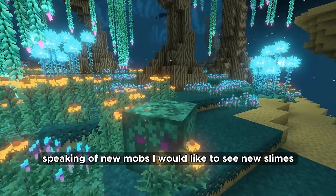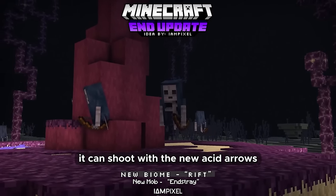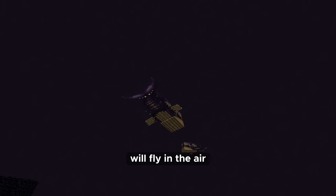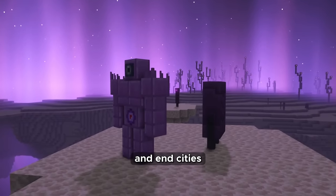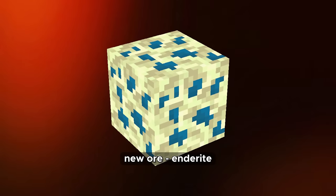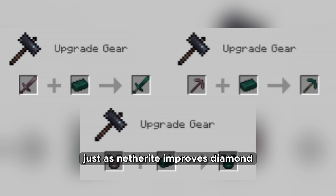Speaking of new mobs, I would like to see new slimes, a new type of skeleton called Endstray that can shoot with new Acid Arrows and will spawn in separate biomes, End Whales that will fly in the air and add atmosphere to the End, and new golems that will guard new structures and End cities. Broken ships of the End and small dungeons should also be in the End. There should be a new ore — Enderite — that should upgrade Netherite armor just as Netherite improves diamond.